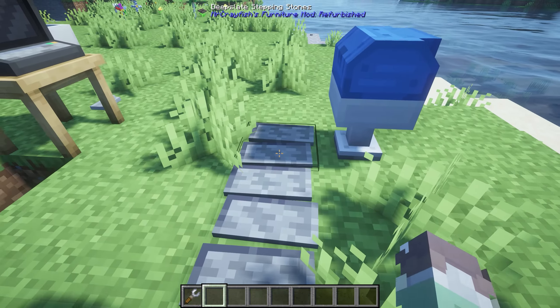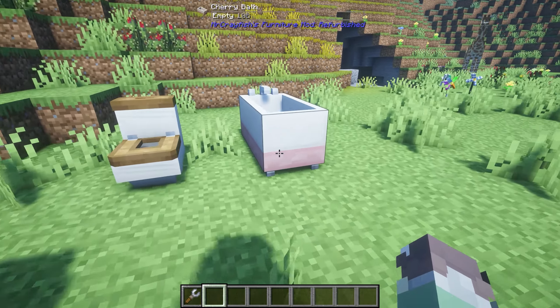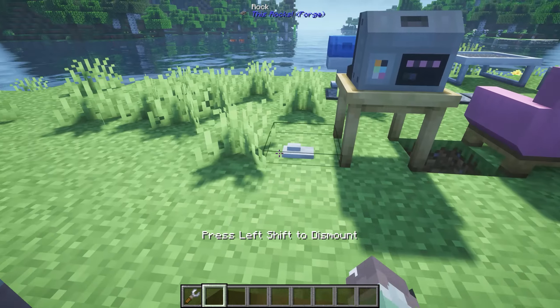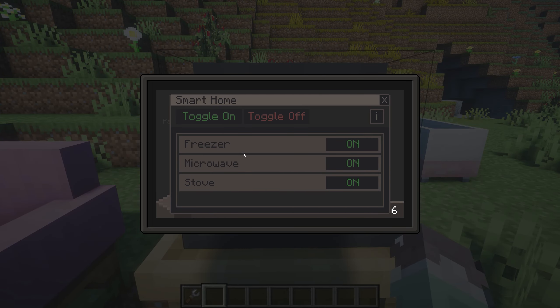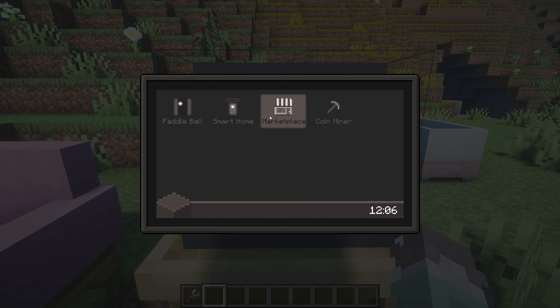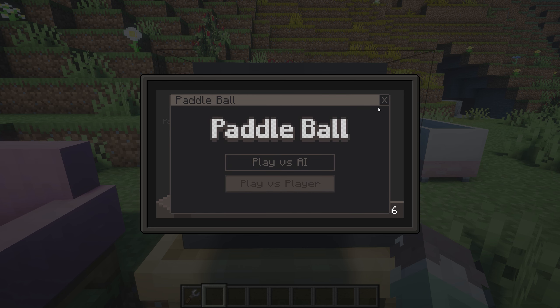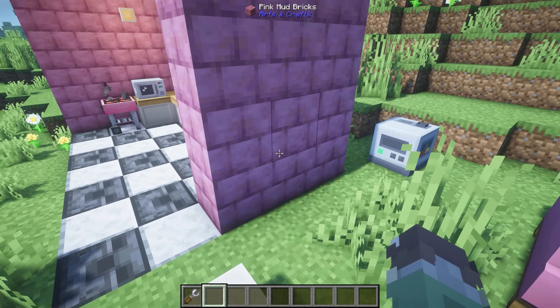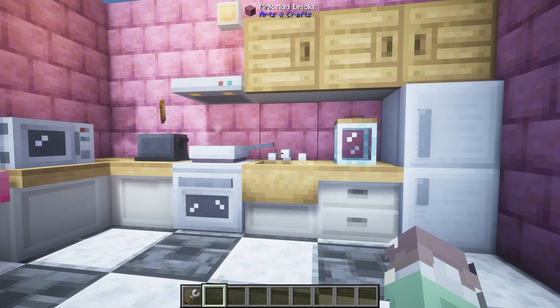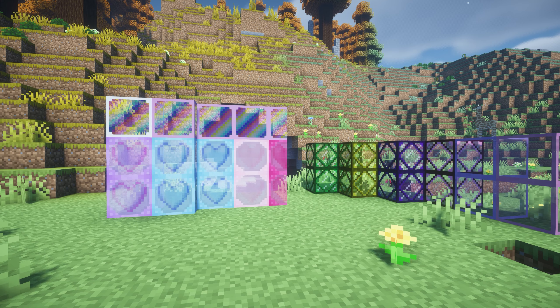We've got sofas in all the wool colors, some little pavements, a bath, a toilet, and a computer. It has a smart home feature so you can toggle off all the electronic equipment you have. It has a paddle ball game, a marketplace coming soon, a coin miner coming soon, and a cooler along with a bunch of other little accessories. This is so cute.